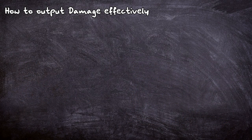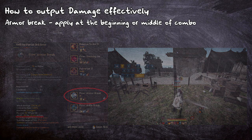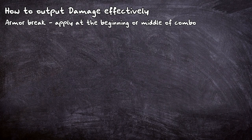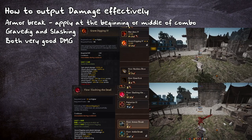How to output damage effectively? After reworks, Warrior became pretty one-dimensional when it comes to dealing damage, so very high DPS combos are basically the same thing just shuffled around a bit. In every one of your combos you want to apply Armor Break in the beginning or middle somewhere. This applies a strong minus DP debuff and also deals decent damage. Our other tools are gonna be Gravedigger and Slashing the Dead, which are just pure damage output skills.